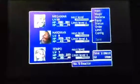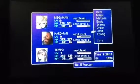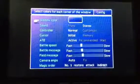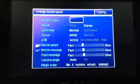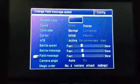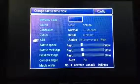So if you're confused on what I'm talking about, when we get on the next screen I will show you. This has the same sort of reactor setup. So we go into the configuration - not status, the configuration. I also changed the window color to a little bit of purple. I changed the battle speed, battle message, and field message to be a little bit faster. And the ATB...